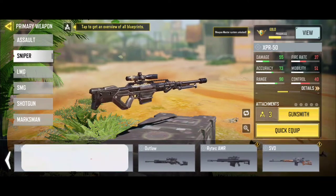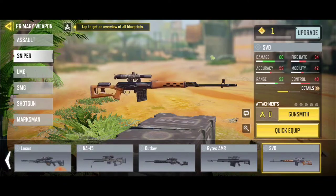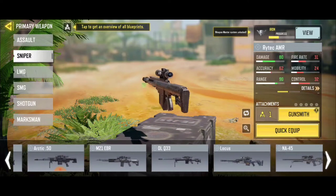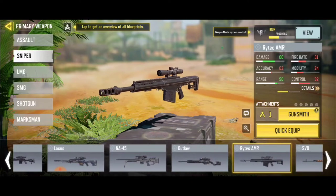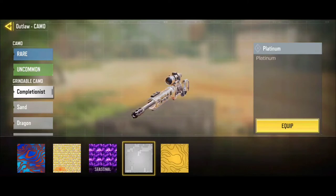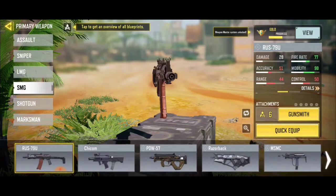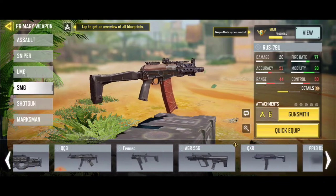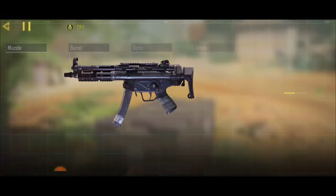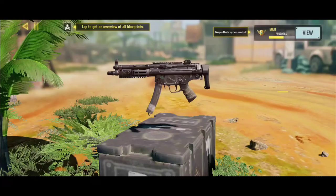The same thing goes for snipers. For your snipers, try to unlock every sniper down to the NA45. Once you have the NA45 gold, you don't need the Renetti or the SDV sniper. All you need is the Arctic 50, XPR, M21, DL, Low Cost, and the Locus at gold. Once you have the gold for all those snipers, you'll get the Platinum, and then the Damascus. The same goes for SMGs — unlock your SMGs from the QQ9 all the way to the Rust.